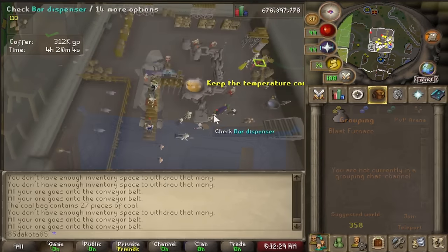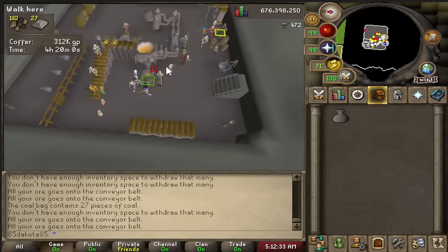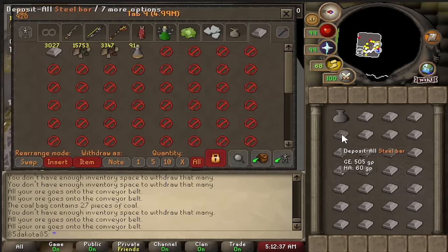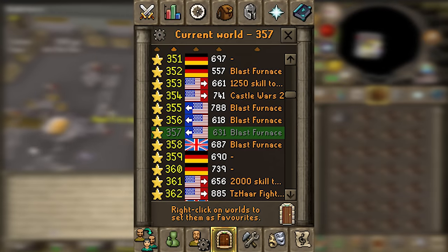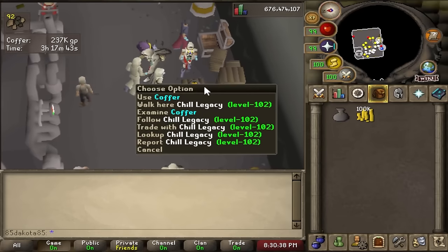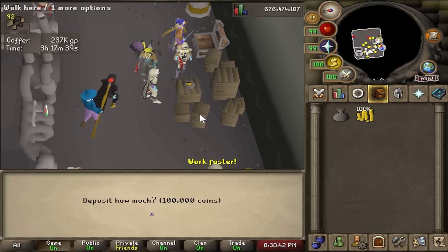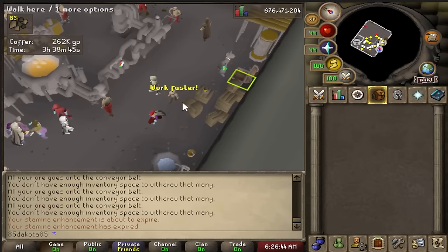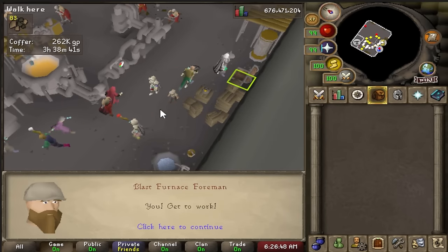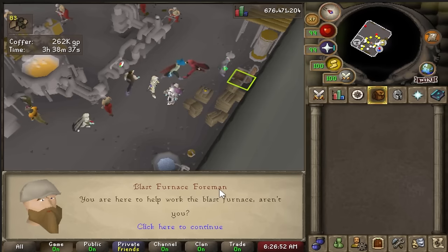The main thing about the blast furnace is that you need half as much coal to make bars, so it's very solid money making and you can make a ton at a time so XP rates are also very good. You'll want to use the furnace on the official blast furnace world so you can pay the dwarves to run the furnace for you. You pay them by putting money in the coffer near the bank — it costs 72k GP an hour. Also, while you're under 60 smithing you have to pay the foreman 2.5k GP every 10 minutes to access the furnace, which only takes a couple seconds.